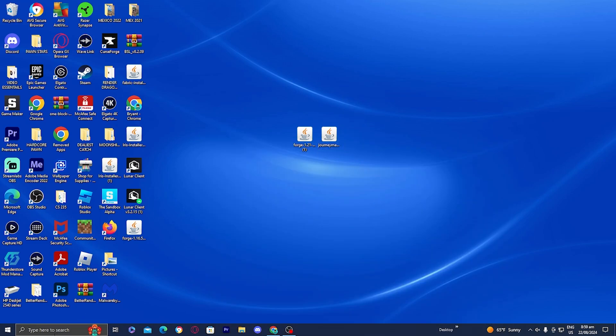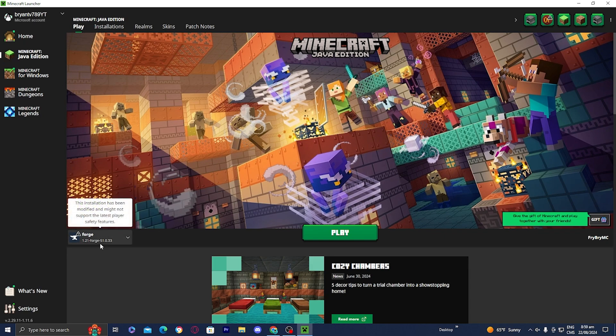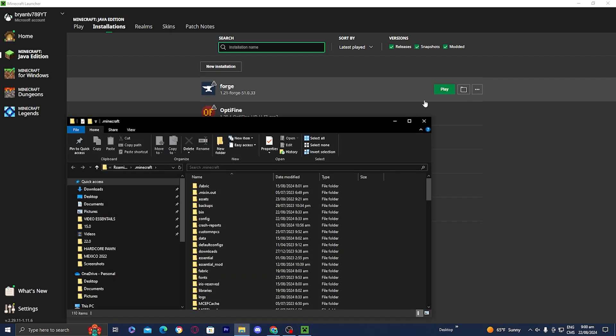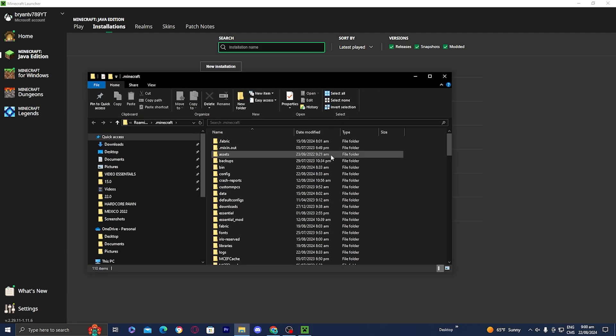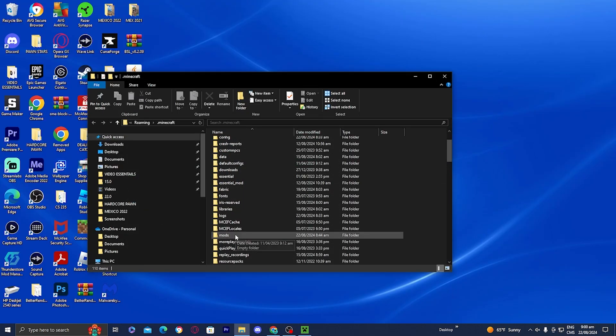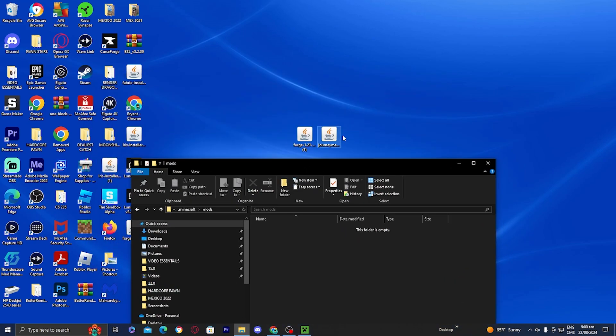Next, open up the Minecraft launcher. You will notice it will automatically set the installation to the Forge download. However if you don't see that, go to installations and make sure the checkbox that says modded is turned on — that will let you see all modded versions. Locate the Forge installation, press the file icon, and look for the folder called mods. If you don't see it, create a new folder and name it mods — all lowercase. Open the mods folder and drag your mod into it.